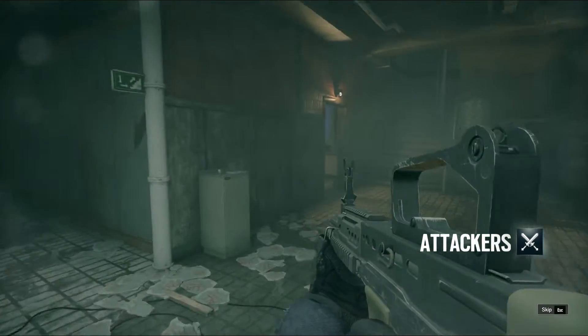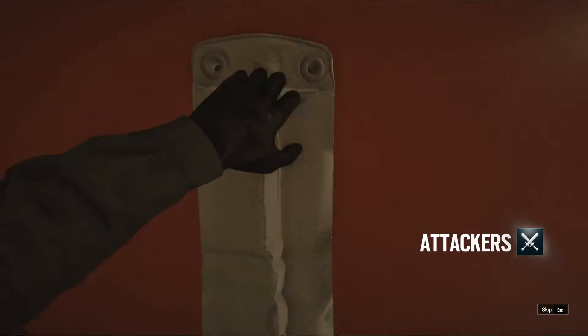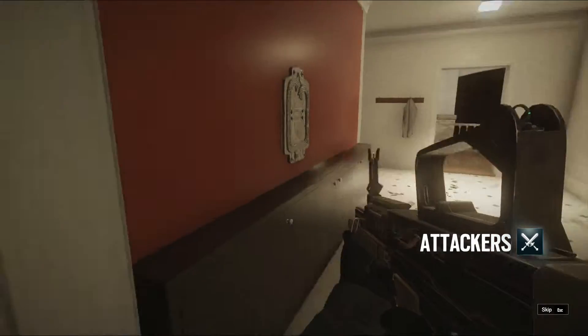Some of the destructible walls can't be entirely demolished as they are built on metallic frames. Breaking one creates new lines of sight, but they can't be breached.